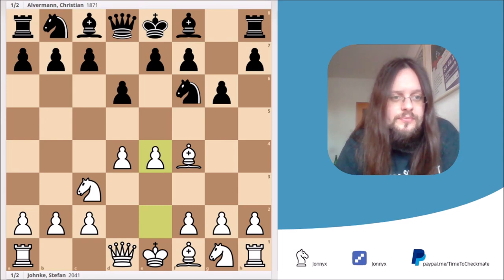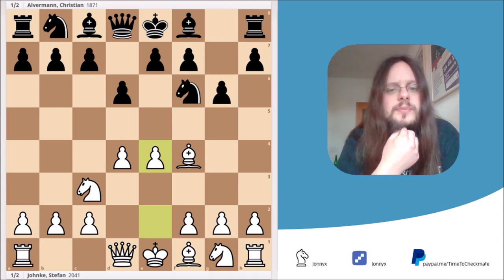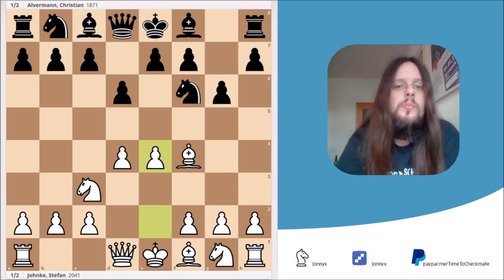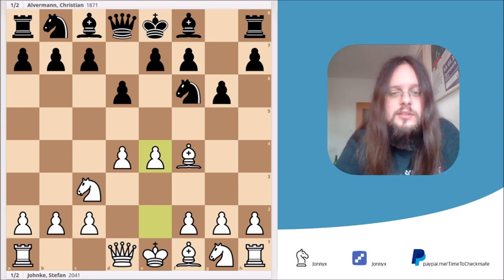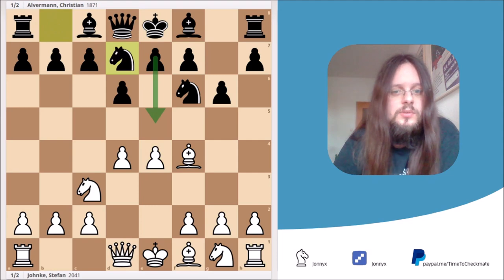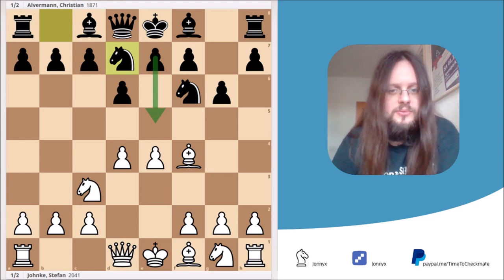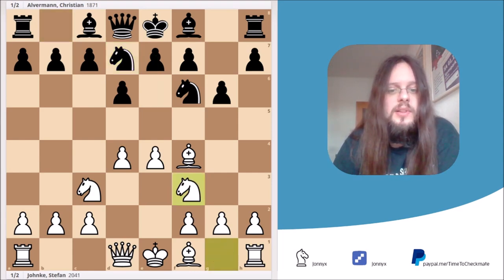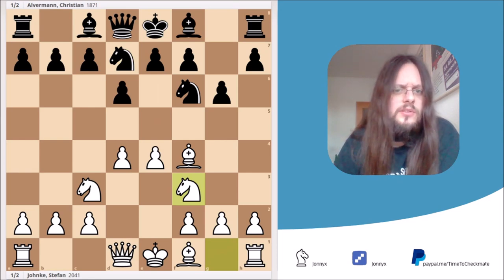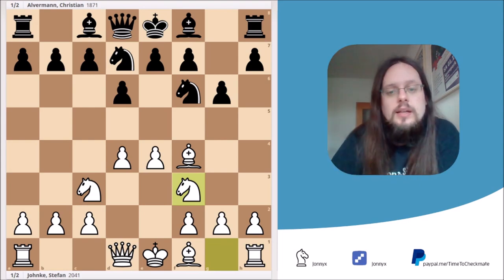The Pirc Defense is a normal opening. It's not quite common at the top grandmaster level, but on my level it's absolutely fine. So the game isn't lost at this point, but with this little move order trick you probably lure your opponent into a variation he doesn't know. The game continued with the move knight to b7, and he sticks with the plan of playing e5. I prevented that by playing knight to f3 — it's always good to think about your opponent's plan and stop him from executing it.